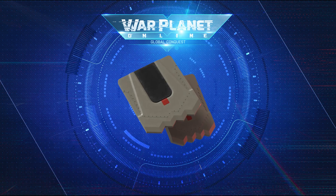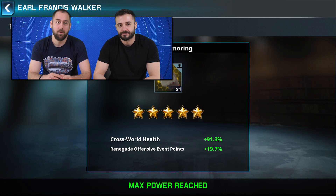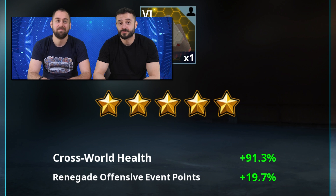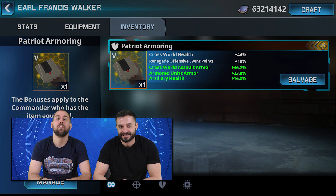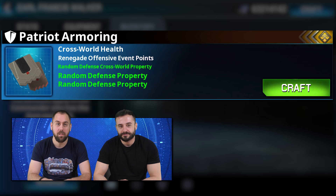The Patriot Armoring item — its first fixed bonus can give you up to 91.3% bonus held in cross-world events. The item is also very useful in renegade offensive events, during which you can get up to 19.7% more points. The random bonuses of the Patriot Armoring are entirely defensive, with one of the properties arriving straight from the cross-world defense pool.